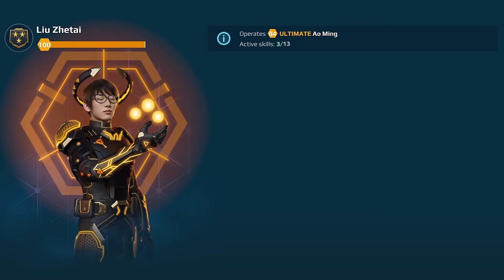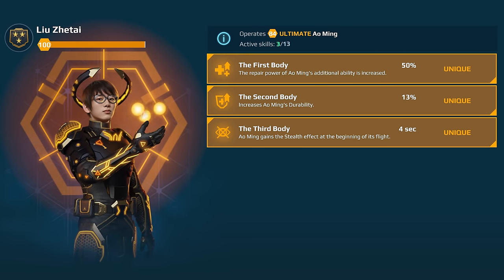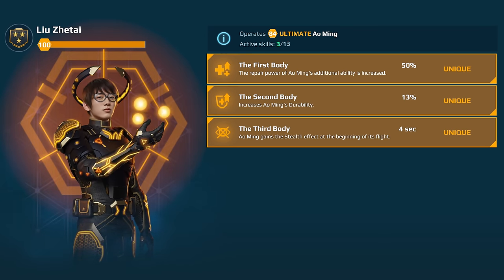Auming's iconic weapon Gendarme got an ultimate version too. And this new pilot Lujet Hai adds more versatility to the build by giving Auming several seconds of stealth after takeoff, among other buffs.